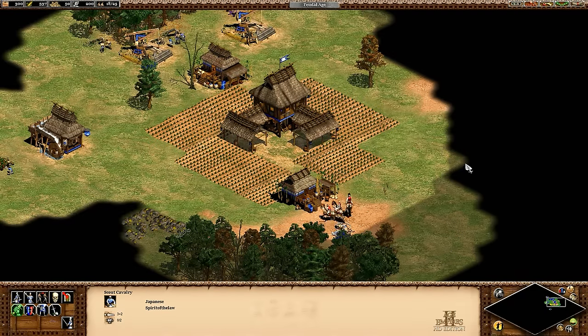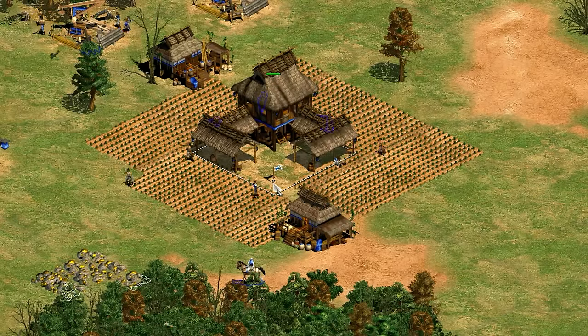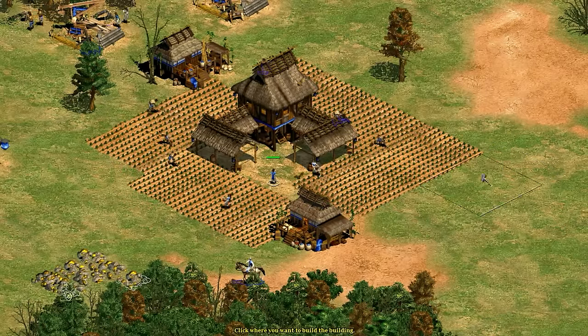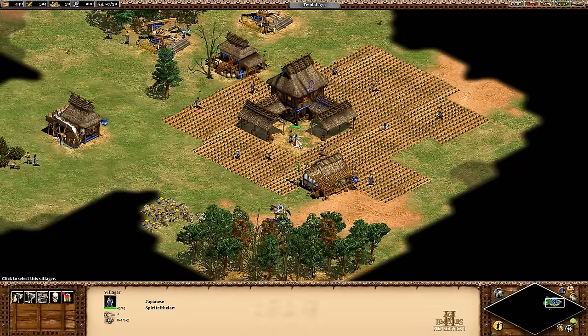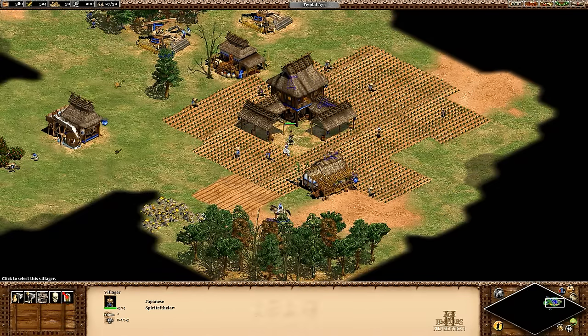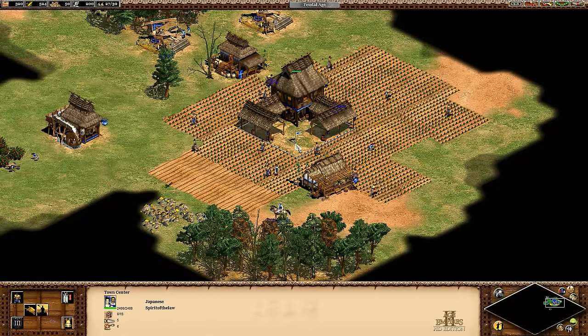Now you start doing some feudal stuff — maybe you're making scouts or men-at-arms or whatever — and you start to make more farms, but all the good spots around your town are used up. Should you double up the farms outside the current ones, way out there, or do you make a mill kind of nearby and build around that? If you're in Castle Age, you probably just make a new town center, so this question applies to between the first eight farmers and the point that you have more town centers.